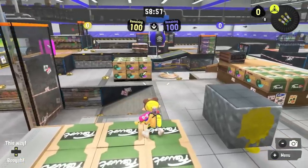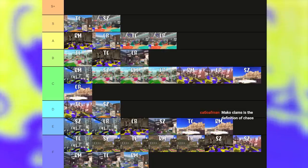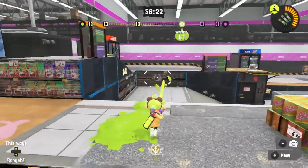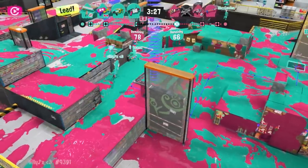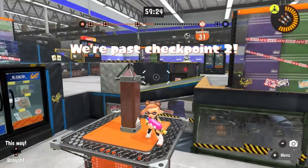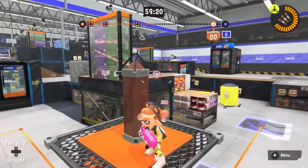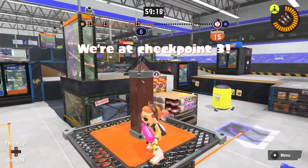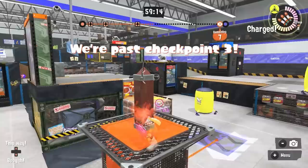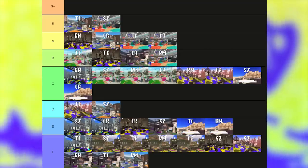Clam Blitz on Mako is incredibly similar to Zones, just with an objective that works a little bit worse due to how small the map is. Tower Control also fits this map quite well — the tower allows the left side of the map to be more useful with the tower jump to get across, and the stack is an easier route to push through since the objective forces teammates to the other side. The reason it's not better than Zones is because after the second checkpoint the tower moves to a very awkward position for defenders to get to, and since it moves away from your spawn, it's very easy for attackers to KO the match.